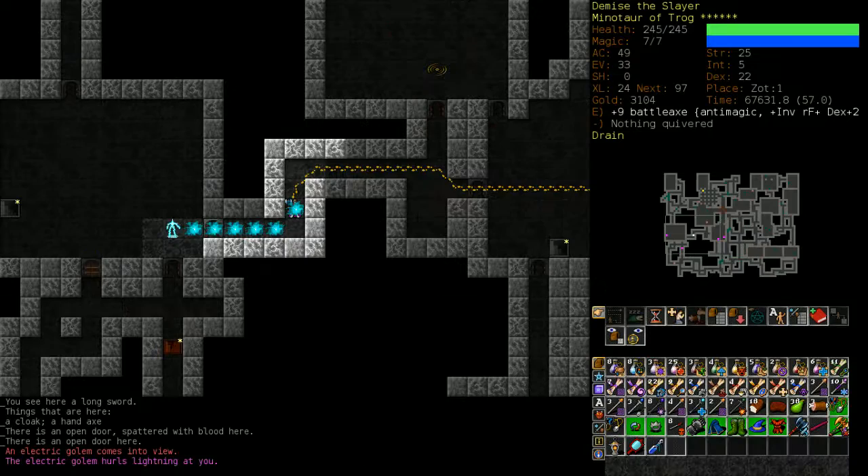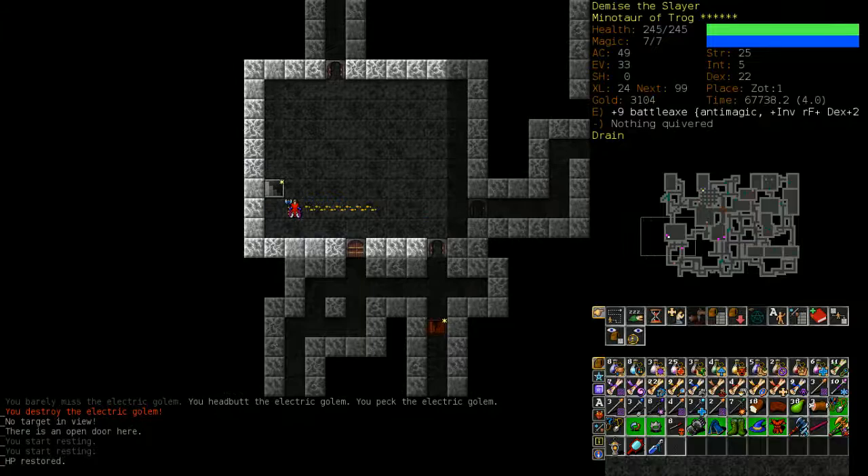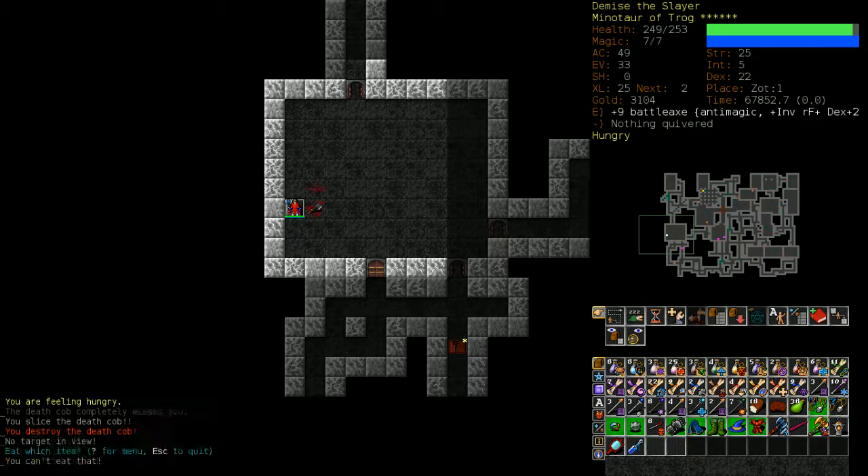Electric golems are incredibly dangerous as well because of their high spike damage — they have the potential to do like 85 damage to you out of the blue, especially if they get you against a wall and hit you with a double zapping attack. It's niche but you have to learn how to avoid it eventually.